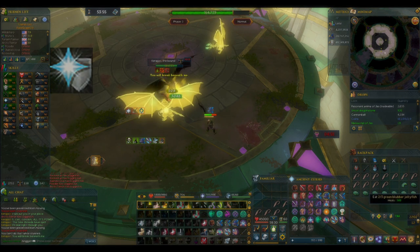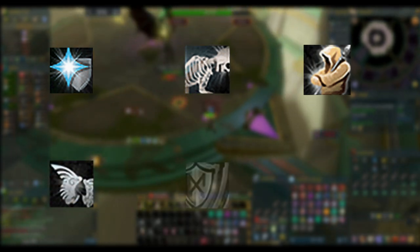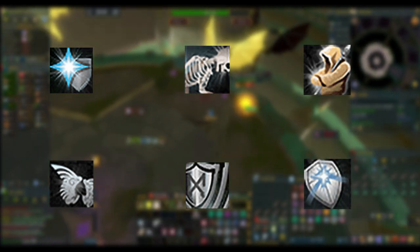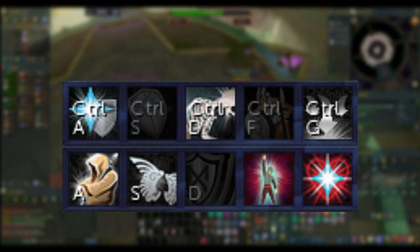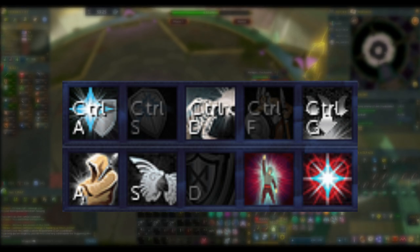These abilities are Devotion, Debilitate, Anticipate, and Freedom. If you feel comfortable with those you can add in abilities like Resonance and Reflect as well, for lower supply costs and easier kills. I suggest having these abilities on an easy to reach keybind so that you don't have to find and click them when the time comes. For me, I have Anticipate on A, Devotion on CTRL+A, Freedom on S, Reflect on CTRL+S, and Debilitate on CTRL+D. You can set these up however you'd like, but that's just what works best for me.